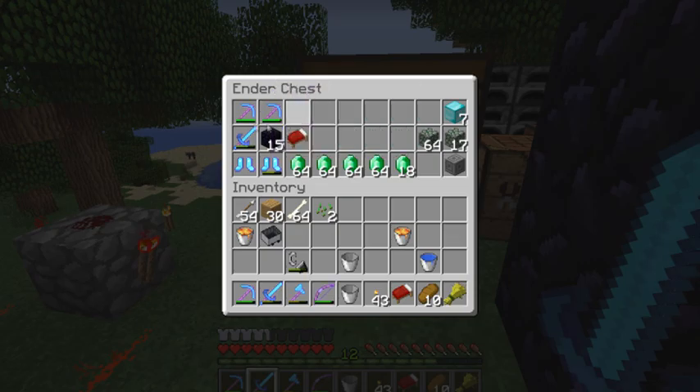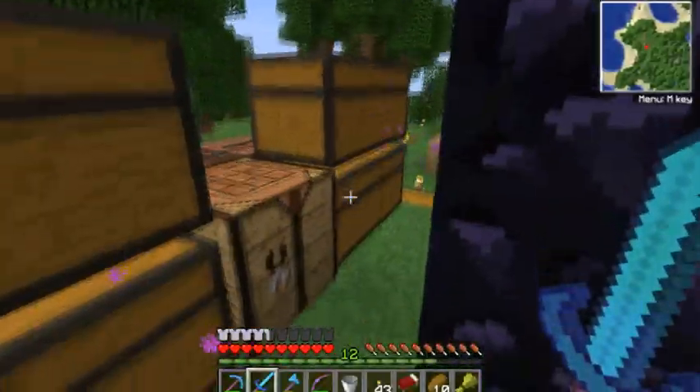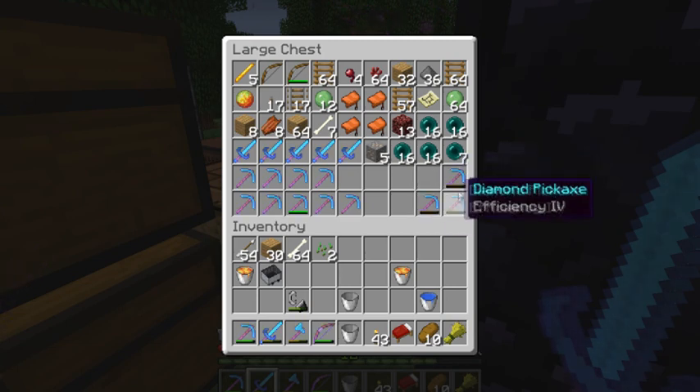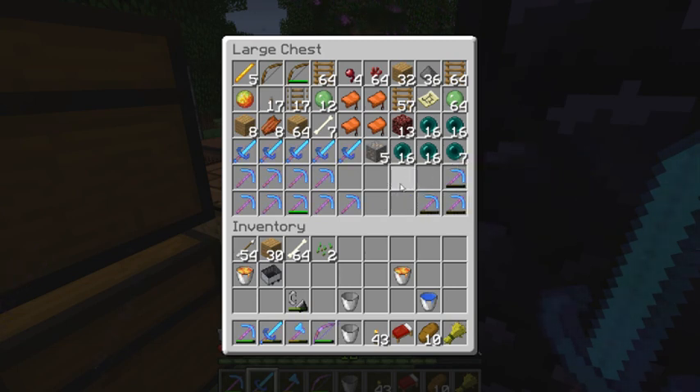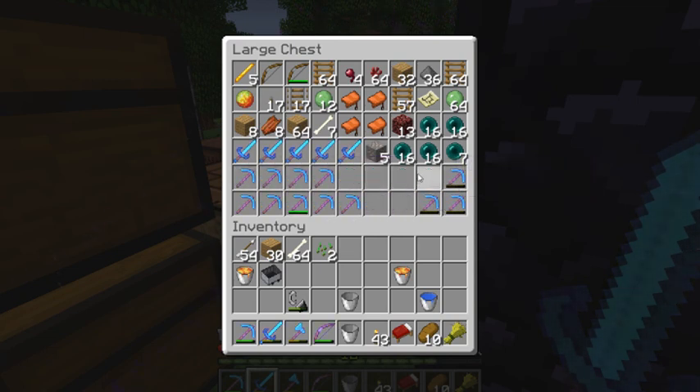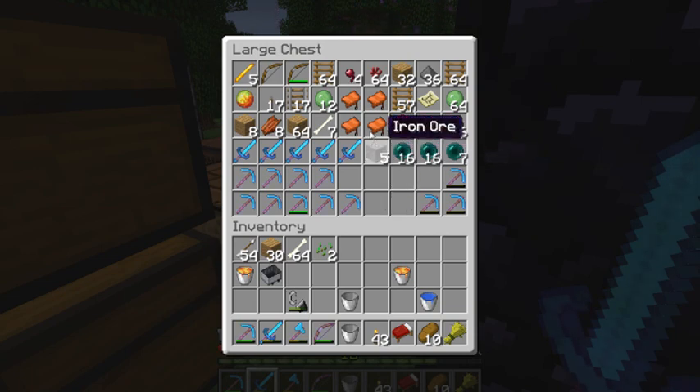You may notice that my tools are gone. That's because I've moved them to this chest. Every time my pick is nearly broken, I'm just putting it in here, and then I'll repair ones with crappy enchants with these to get another pick to enchant it again, if you know what I mean.